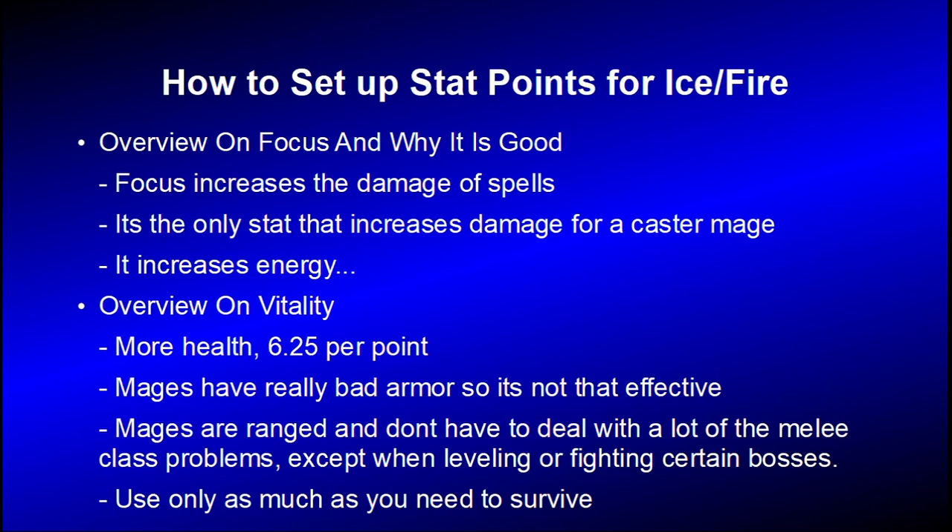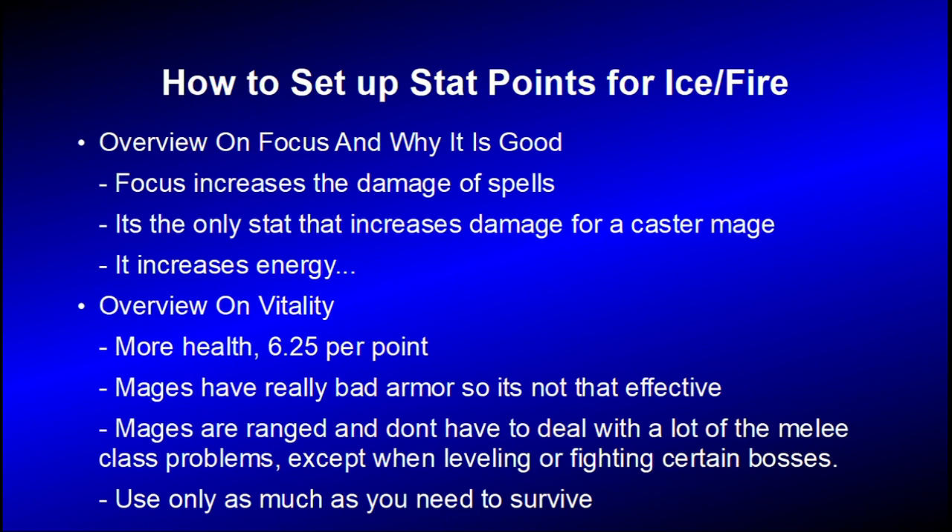Building a Fire Mage or building an Ice Mage is basically the same thing, so let's talk about both. Why is Focus good? It increases the damage of spells — it's the only stat that increases damage for a caster mage — and it increases energy, though you don't really need the energy, it's just a bonus. Now vitality: you get more health, 6.25 per point. But mages have really bad armor so it's not that effective. Mages have ranged attacks and usually aren't in AoE range, though sometimes you can be. Only use as much vitality as you need to survive — remember that talk about wasted potential from the previous video.